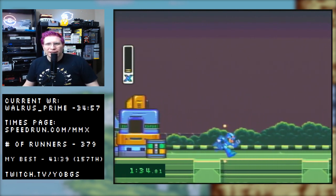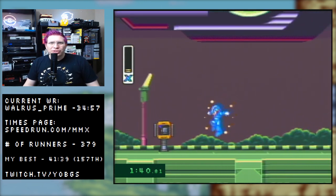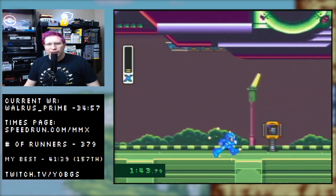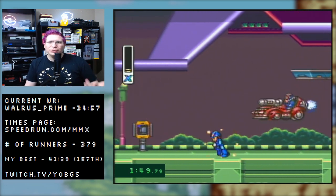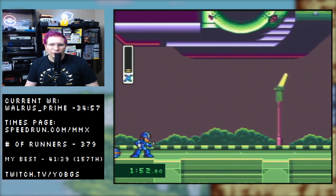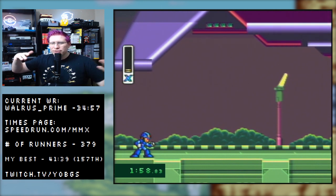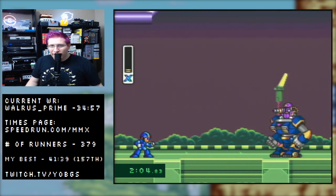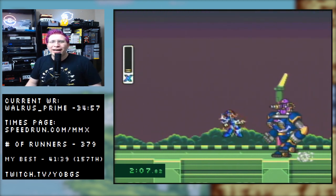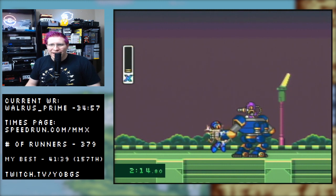We've got the world record time down there — Walrus Prime, cool dude. He's actually stopped by my stream a couple of times to wish me luck, and if you start running the game he might send you some good wishes too. Take out two of those cars — if one hits you it'll kill you. You wait for the airship to move over, which is why you typically want to blow up the second car. That's also why we want three or less health here: if you do, the boss just grabs you and you move on.